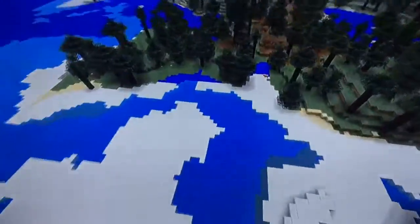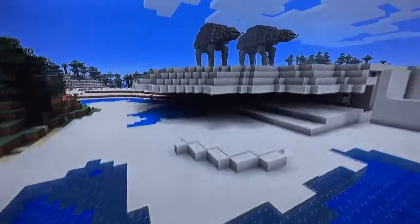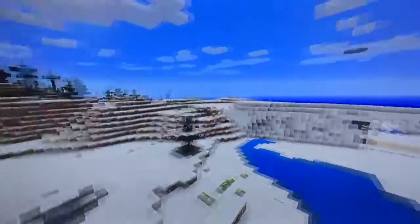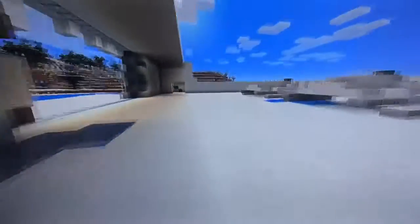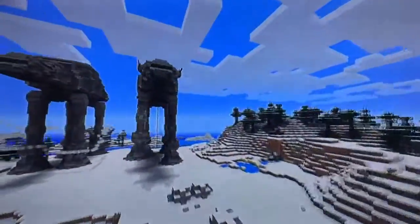I still got the back side done — that will for sure be done by the next episode. Inside Echo Base, we just have two snow speeders, and the hallways are gonna have computers along the side, and then there's gonna be the main control room.